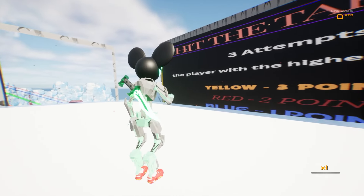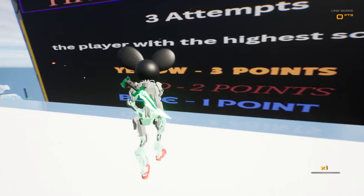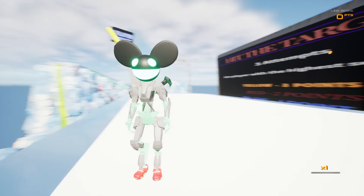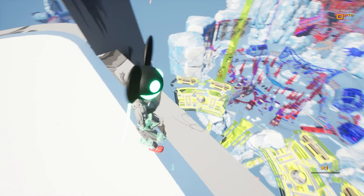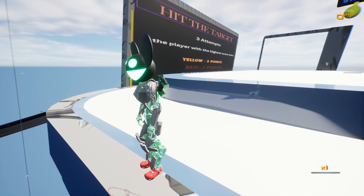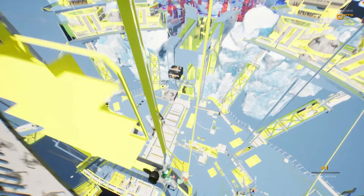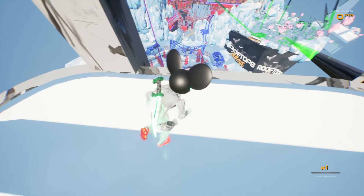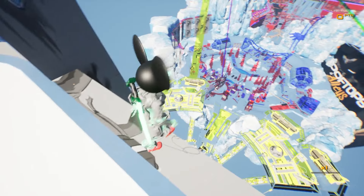There's a mini-game: hit the target, three attempts, the player with the highest score wins. Yellow is three points, red is two points, blue is one point. Players start at the marked area. I think it's like Dead Meat from Skate - you jump off and see how many tricks you can do. There should be a target on the floor. I can see it all the way down there - the goal is to try and land in the yellow zone.